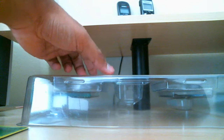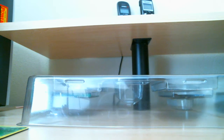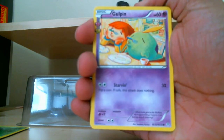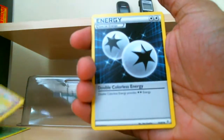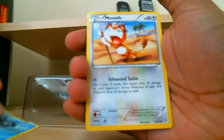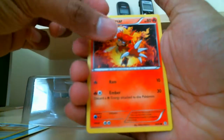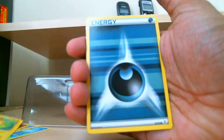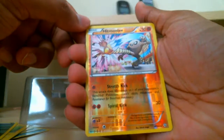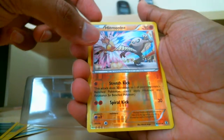Moving on to the next one. We open up to a lame Meowth. We got Gulpin. Energy — Double Colorless. Cloyster. Another Meowth. Wow, Magmar. Pikachu. Energy. Oh look at it! A Reverse Holo Hitmonlee — very nice. I like the design too.